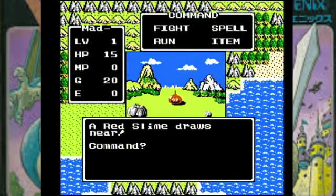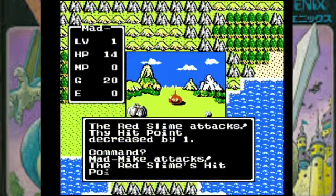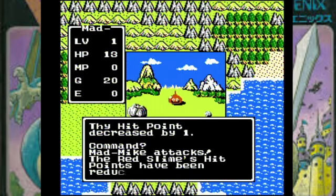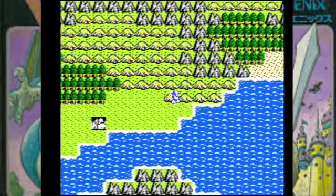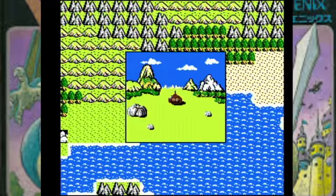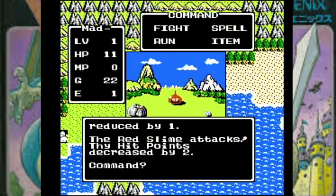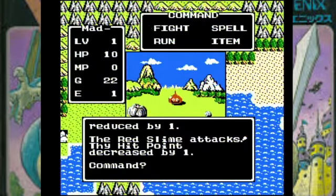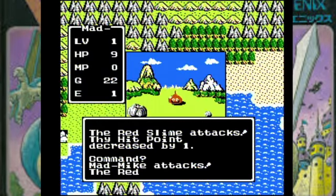Oh hello, it's a Mr. Close-Up. Just dabs of toothpaste falling from the sky, isn't there? These guys will kill you if you don't pay attention to them, of course. This is when the grinding begins, and I think you have to be up to, like, 7 XP before you change to level 2. So right now we're just going to roam around and beat up Globs of Toothpaste, a.k.a. Slimes, for the fun of it and for XP.